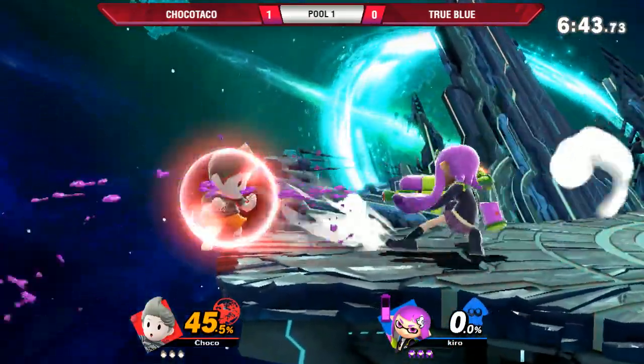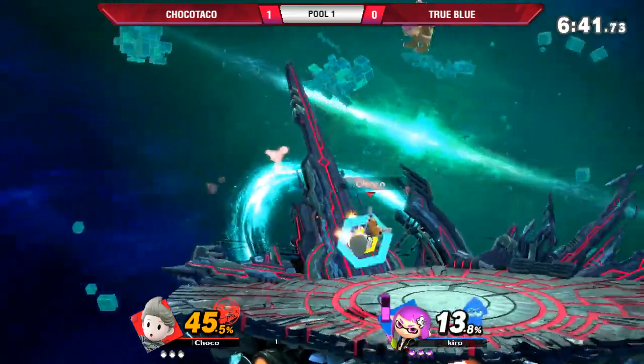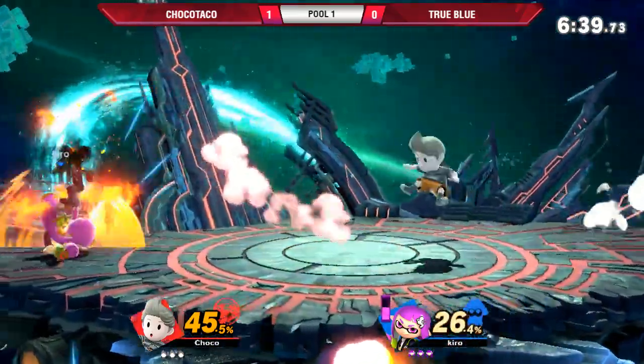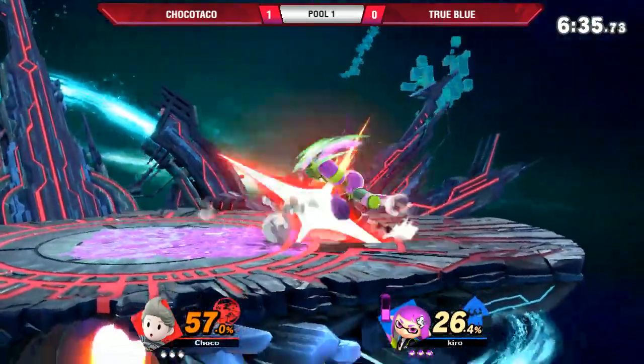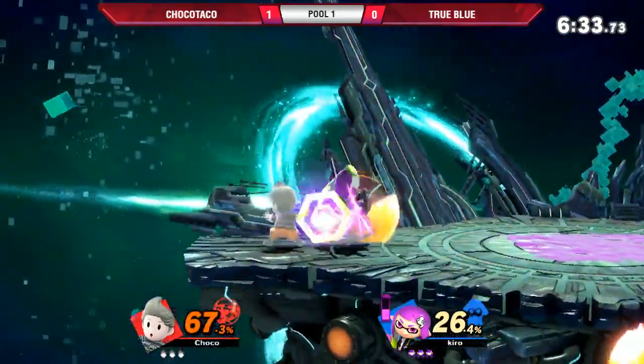Lucas's tether just as good as always. Solid punish. Not going to get anything off down throw — how times have changed. Good DI on Inkling's part.